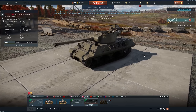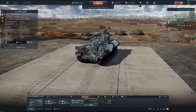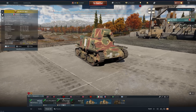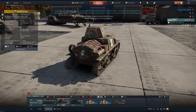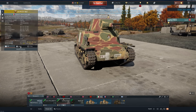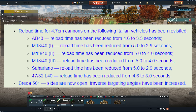Moving on to ground forces, Japan actually gets a tank this time around in the form of the M36B2. It should be an interesting addition at rank 4, battle rating 5.7, exactly the same as other vehicles. Italy gets access to a premium L6/40 31st Regiment, a rank 1 battle rating 1.0 vehicle with a very funky looking camouflage, armed with a 20 millimeter cannon and a coaxial 8 millimeter machine gun.